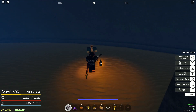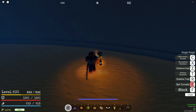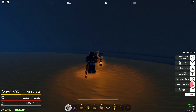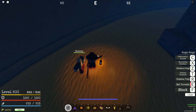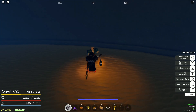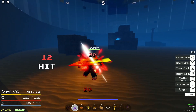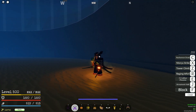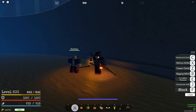When you spawn in the front, they can see that animation and probably hit you out of it. But when you spawn in the back, you just go straight to M1. It didn't put me in that weird animation. So that's what I found really goes well with Bat Tornadoes.